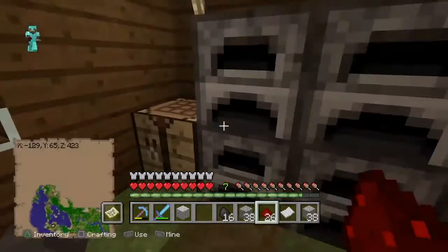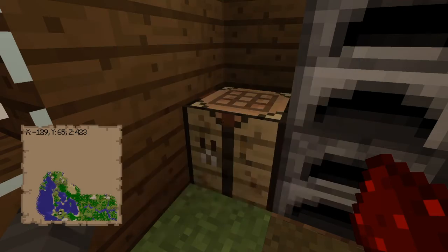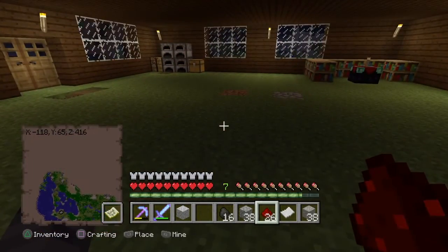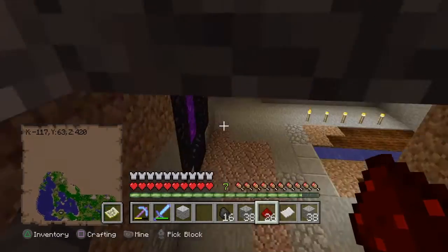There's an anvil here. I've got four furnaces just because I think it's easier. I've got my crafting table here — I've also got another one upstairs. That is pretty much it for my world.